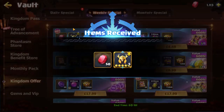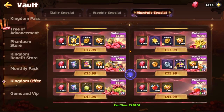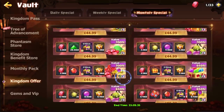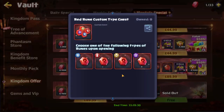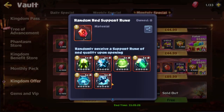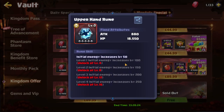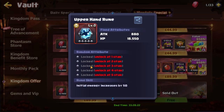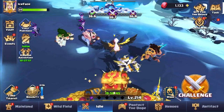If you're wondering about the packs while we're here — on the monthly specials there is a pack that is going to give you random red runes. I believe that red runes are more important than these Phantasms, because these give you mega mega stats.